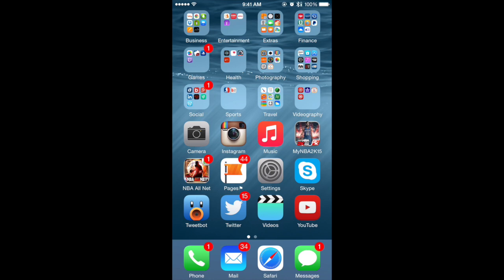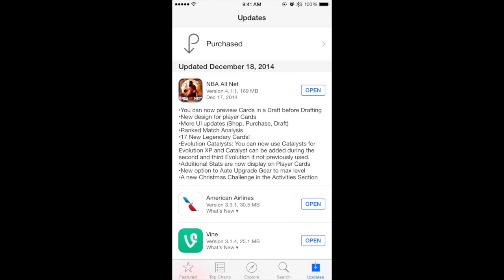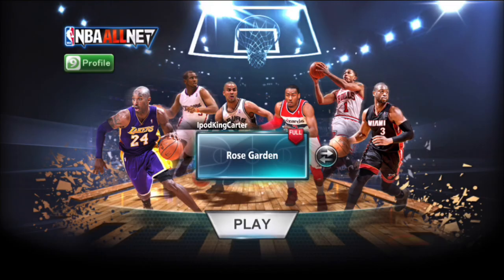What's going on everybody, it's iPodKingCarter. Today I'm bringing you a new NBA All Net video — I know a lot of people have been waiting on this. I want to go over the 4.1.1 update. NBA All Net has an update, so if you don't have it, go ahead and get it. They have a new UI update, new cards, a new way to review your rank matches, and a new auto-upgrade option for gear if you have enough gold coins. Let's hop into the app.